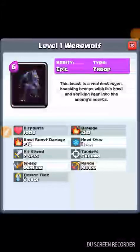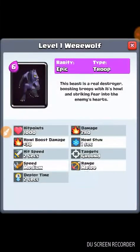The first card is the Wearables. It's an epic card that drops at 1000 points and deals 80 damage. It has a special ability called 'howl boost' that boosts damage for nearby troops. It strikes fear into enemies' hearts — range is melee, speed is medium, deploy time is two seconds. It's so OP — it would be great if it got added to Clash Royale by Supercell.